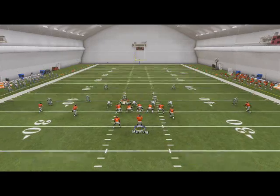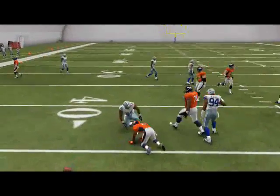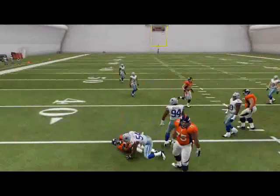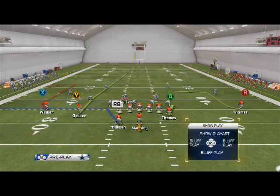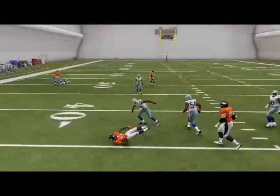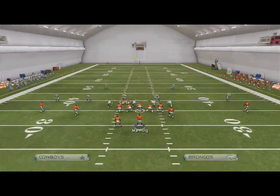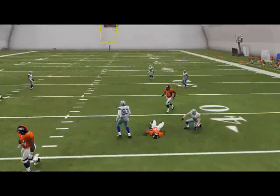Against two men under, the first read is the running back — you see he just drops out. If you have a guy with a good catch rating he'll typically catch that. It's really more useful when they're sending heat — you can just dump it off to the back. The second read is the tight end: when he snaps back, pass lead it down and he's going to be open.